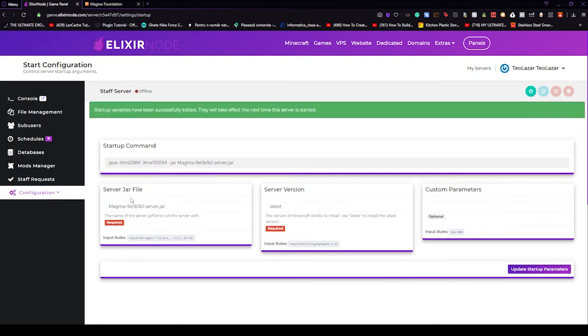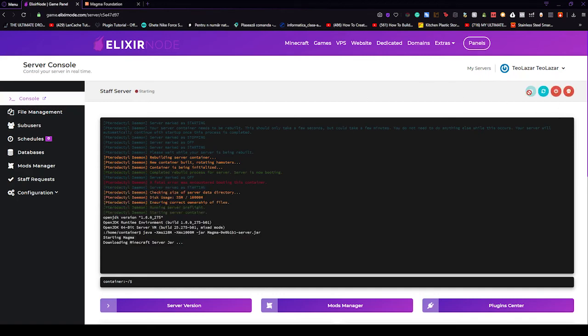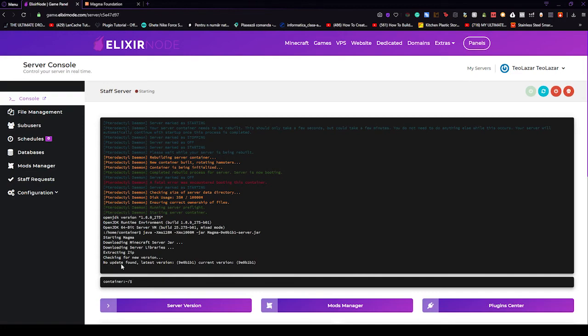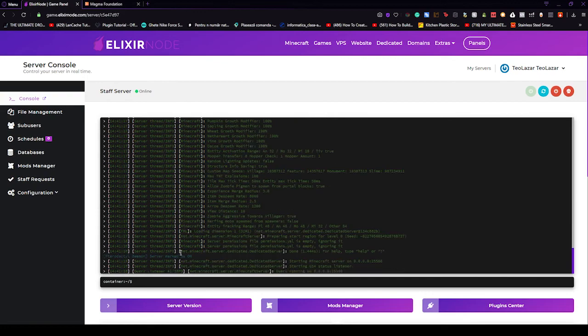This is also how you can run custom server jars, but if you're still confused we have a tutorial on how to do that. Go to console and now power on your server once again. As you can see, the server is downloading the server libraries, the Minecraft server jar is unzipping, and everything should be working really good. The green text means that everything is good and you don't have to worry about a problem.